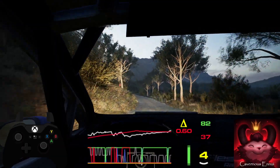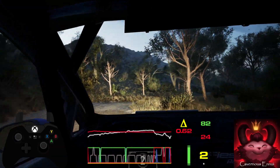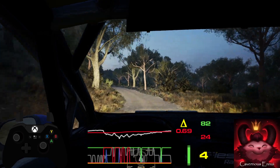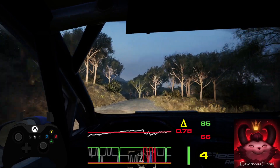16, unseen, 2 right, 30, crest, 60, 60, slight right, into 5 right, over crest, 70, 6 left, short, 80, 4 right.